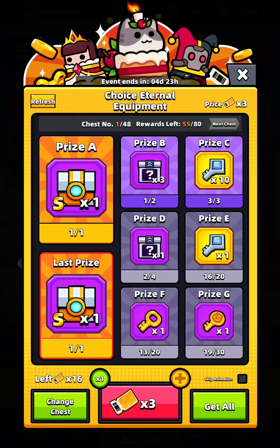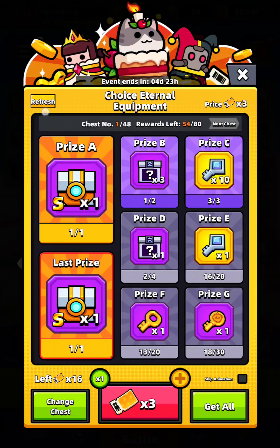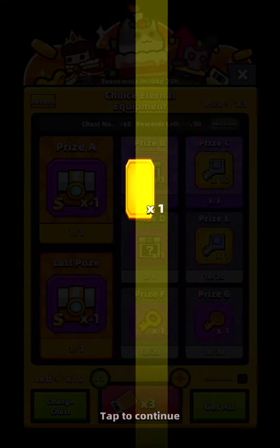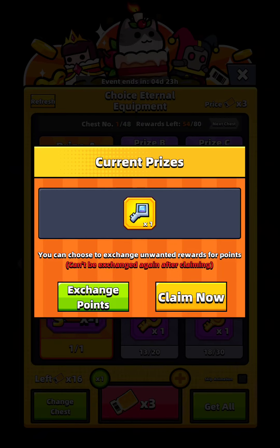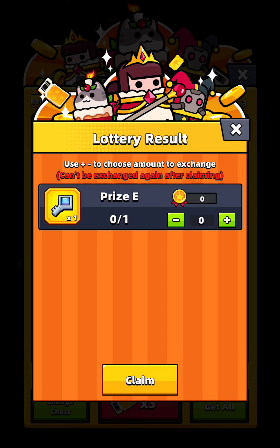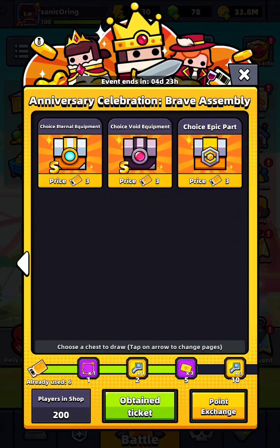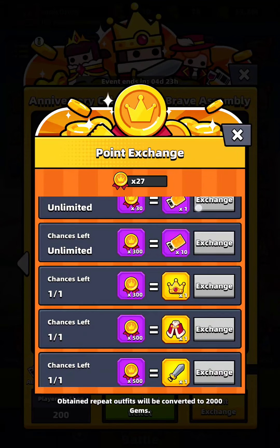You can choose to exchange unwanted rewards for points. I claim it here first, then play again. Please draw again — remember when I change, draw again and refresh.